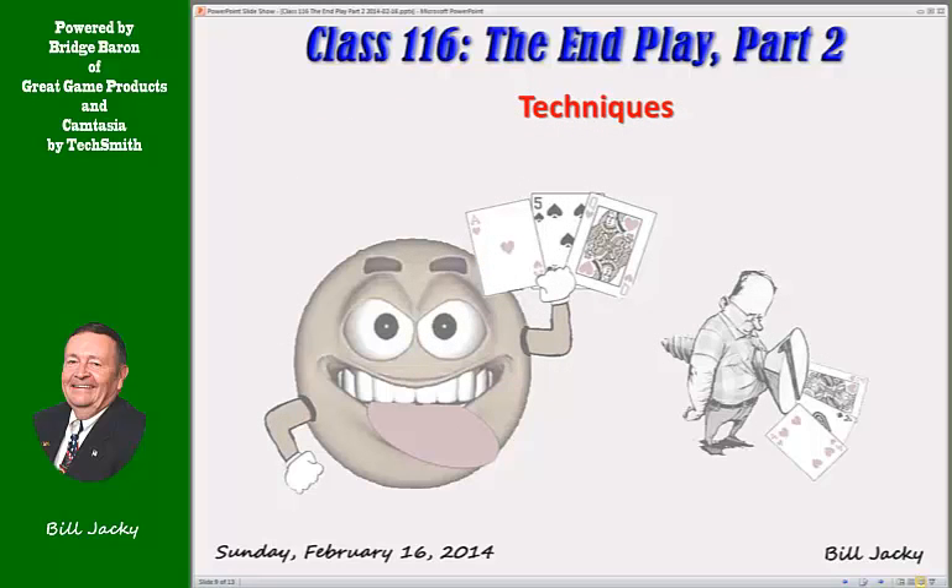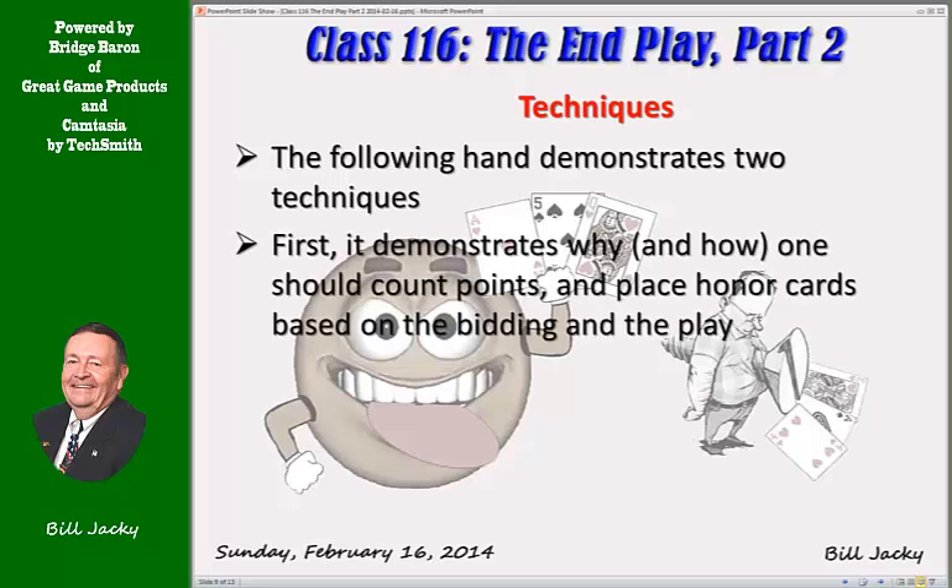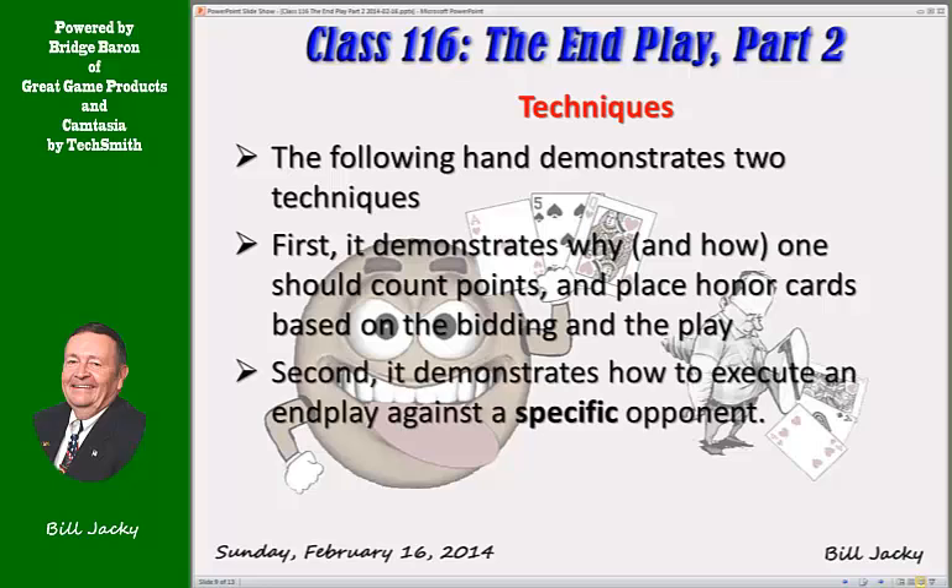Let's review some simple techniques we learned. The following hand demonstrates two techniques — some we learned and some new. It demonstrates why and how one should count points and place honor cards based on the bidding and the play, and how to execute an end play against a specific opponent. Sometimes, as with the very first end play we saw, only one of the two defenders can be end played — you have to plan for that specific opponent to be put in play.